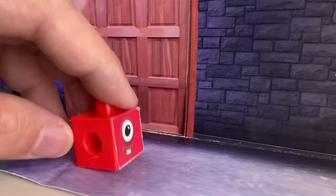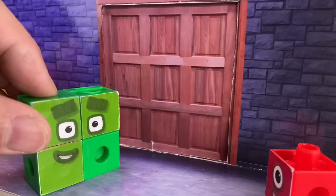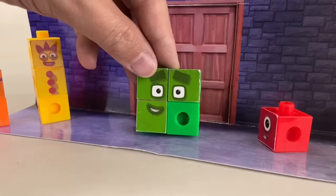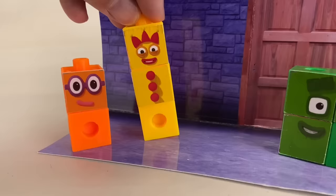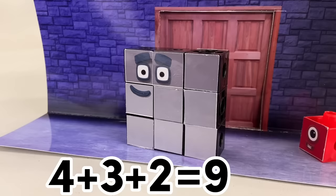It's stuck! Squares are strong. Let me try. We need a bigger square. Nine! How do we get nine? Four plus three plus two equals nine.